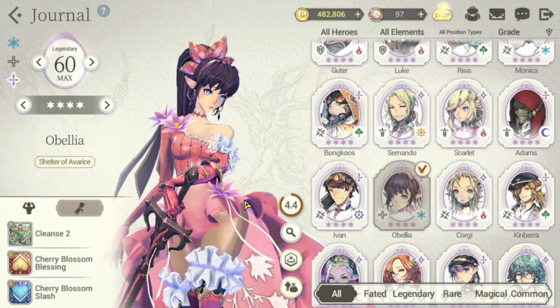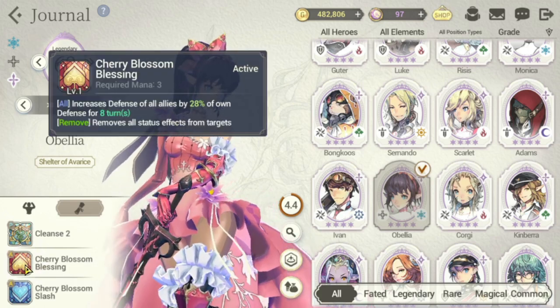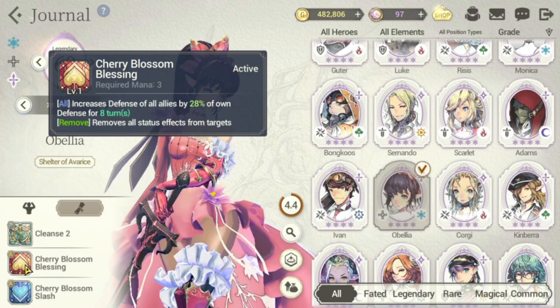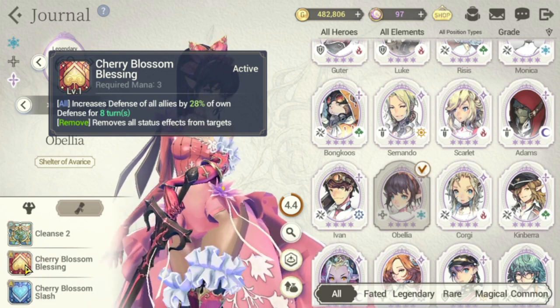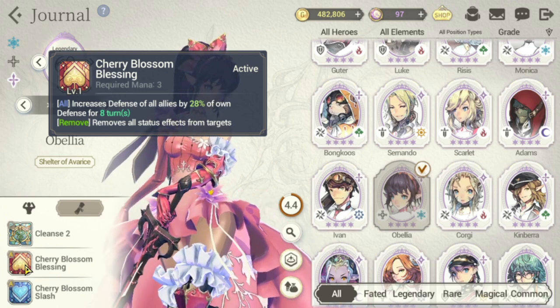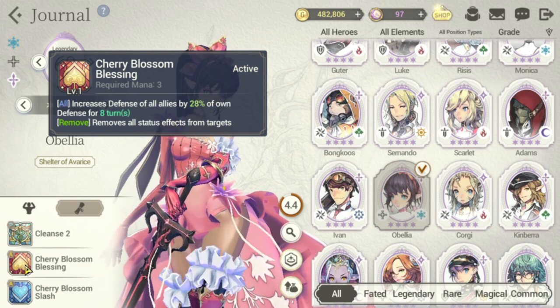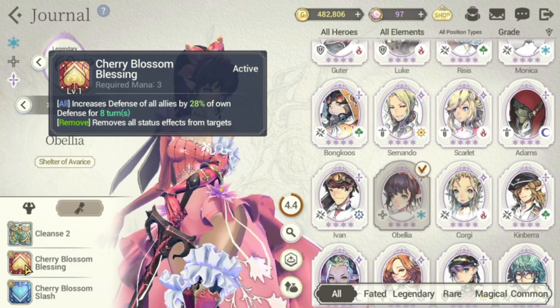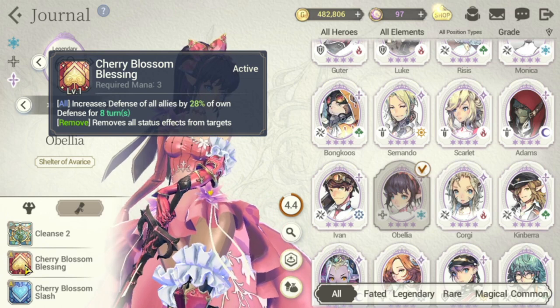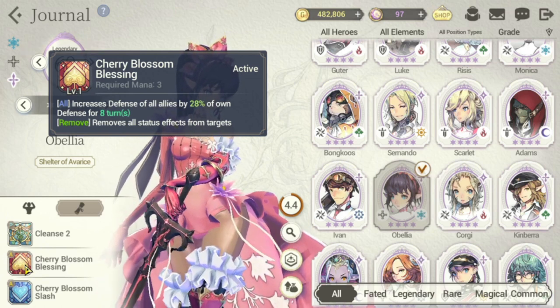Let's look at her S1, Cherry Blossom Blessing. The required mana is 3. She increases the defense of her allies by 28% of own defense. The trick is also to increase her own defense so that she can give a bigger defense boost to the whole team. It also removes all status effects from targets.